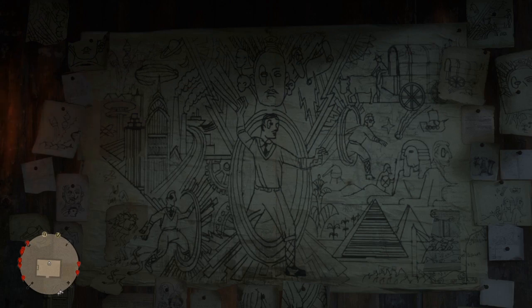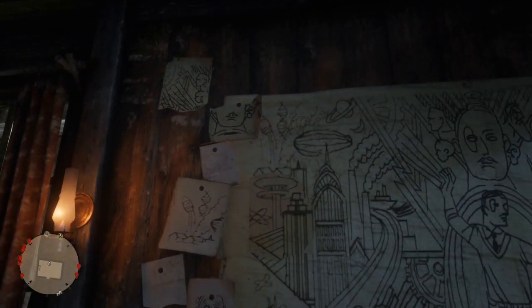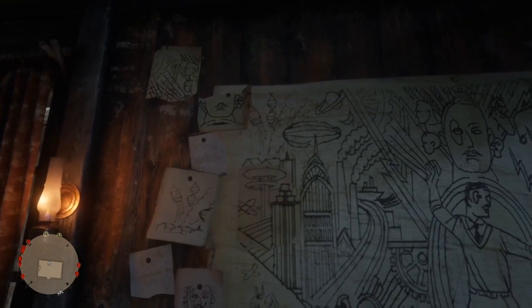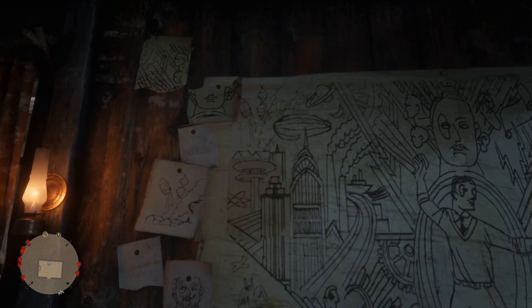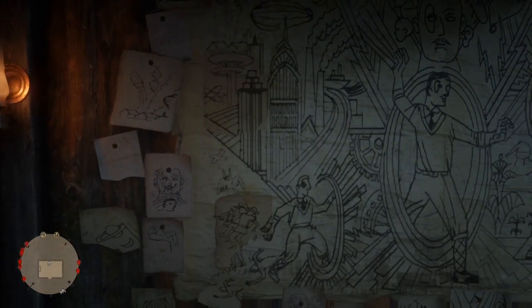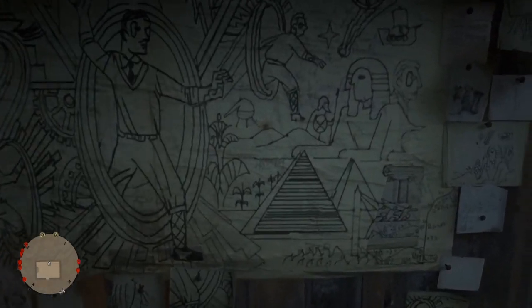This mural obviously stands for time travel. If you divide it up into four quarters, you'll see that each corner has a theme to it. In the top left corner it almost looks futuristic — you can see an atomic symbol and a DNA symbol. In the bottom left corner it almost looks like the modern age, the sort of era of GTA. In the top right corner there's a western theme, which is the era of Red Dead Redemption 2. And in the bottom right corner it's almost like prehistoric.